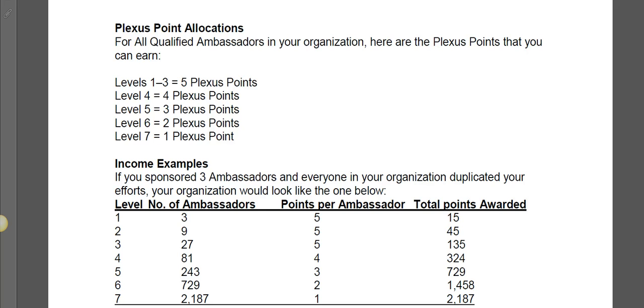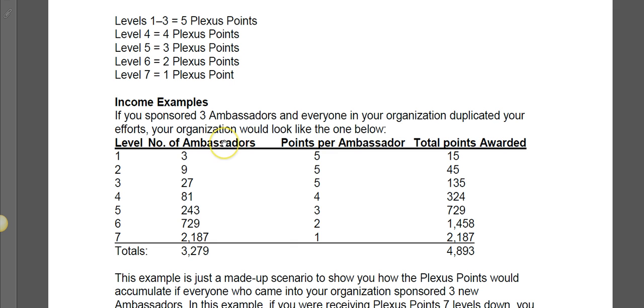Hey there, it's Chris Curtis. In this video I wanted to show you one of my favorite parts of the Plexus compensation plan. The way that Plexus points work is on levels 1 through 3 of your uni-level organization, you're gonna earn 5 Plexus points. For every individual coming into your group you earn a certain amount of points depending on what level it is. You can see on level 4 it's 4 Plexus points, on level 5 it's 3, then 2 and 1, and so on.